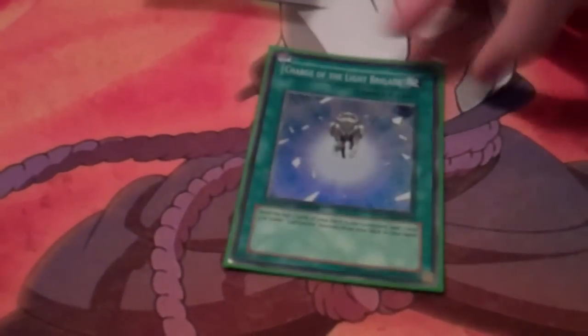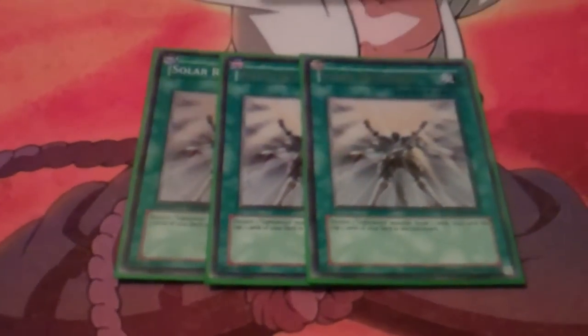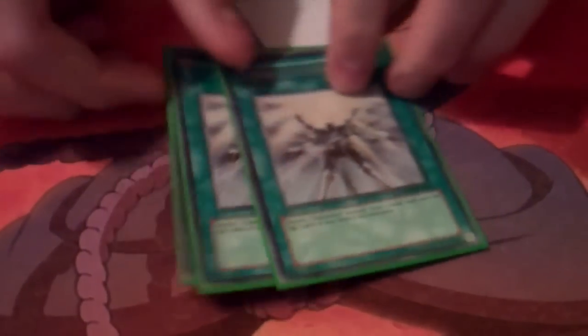1 Charge of the Light Brigade — add 1, mill 3. Triple Solar Recharge, the consisticizer. Using this really makes the deck a whole lot better. Even only running 2 really screws you over with all the dead-draw wolves and stuff in your hand.